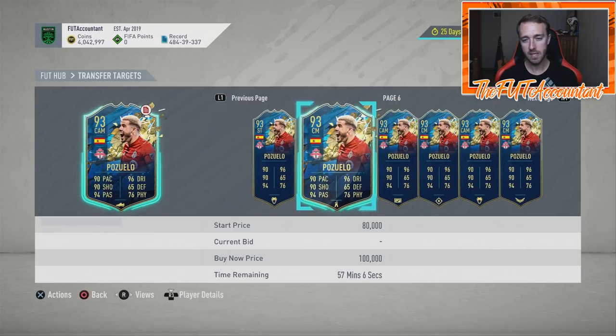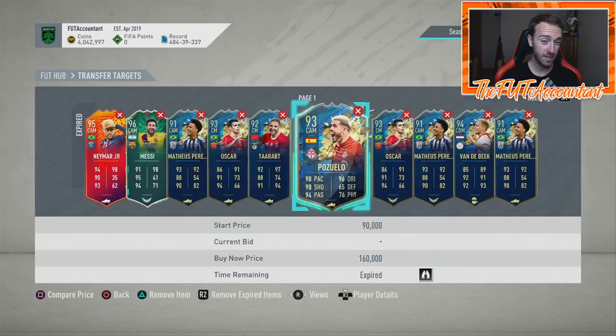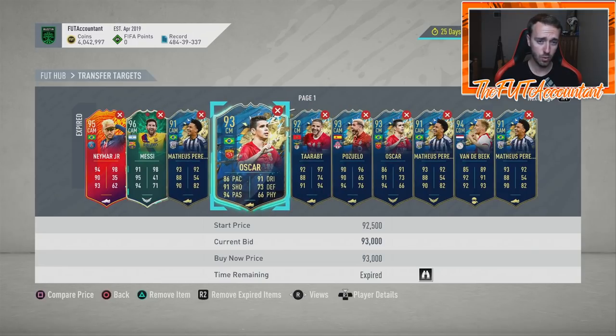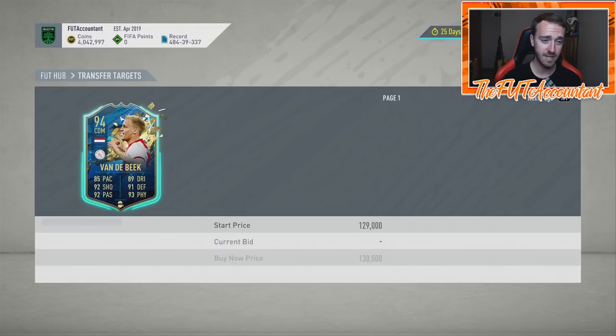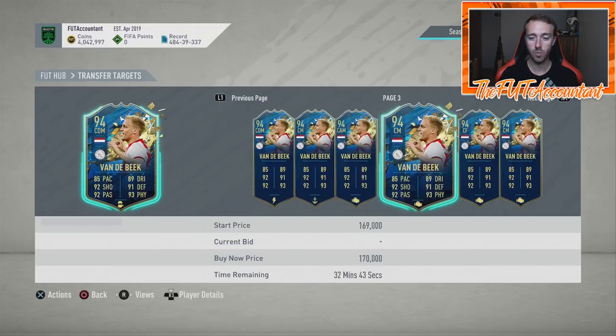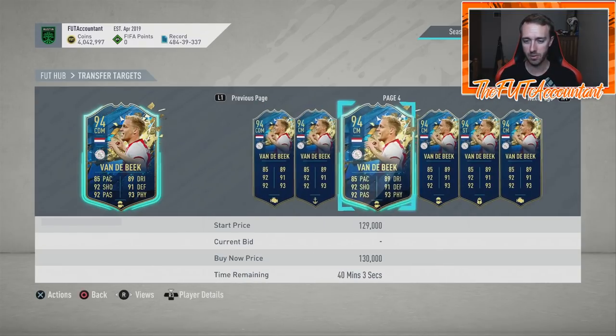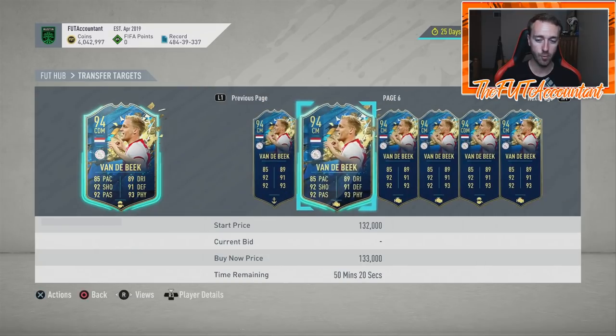Like this Pozuelo goes from around 90,000 coins to like 110k every day. Oscar goes from down like 90k up to a little over 100k every single day. Vandabeek goes from like 99 to 100k up to like 115 to 120 every single day. You look at their Footprint graphs and you see the fluctuation — this is actually the way to trade right now.